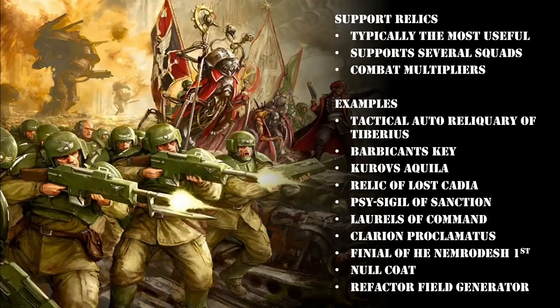We then have the Barbican's Key - a very controversial relic considered brutally overpowered by many in the wider competitive community. You put this on a Kazakin unit using the Battlefield Bequest stratagem, and it allows the unit to teleport across the board - like a dark matter crystal. You pick the unit up and redeploy in the same turn, staying 9 inches away from enemies.